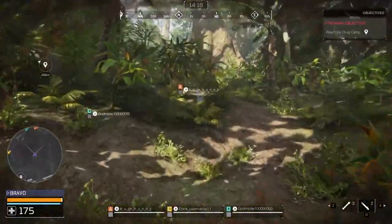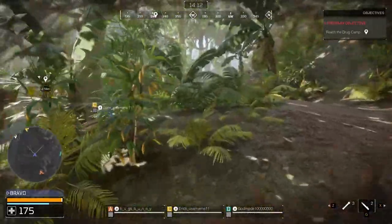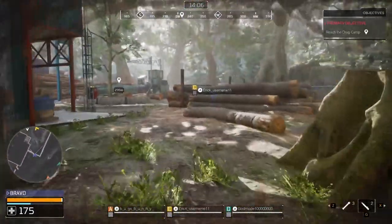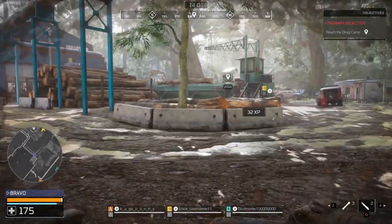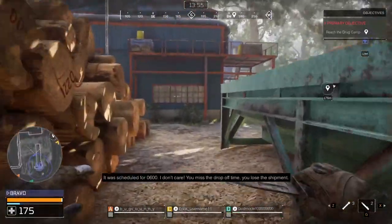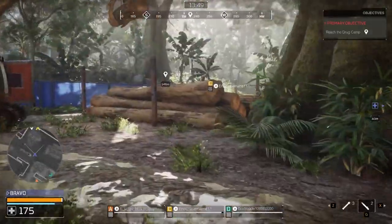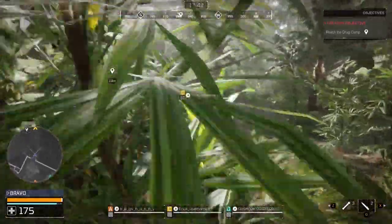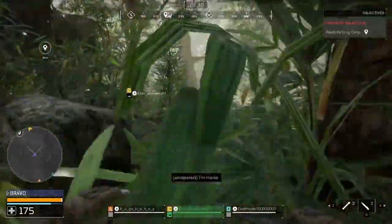We can hear the Predator, so here I'm going to wait for my teammates because I don't want to get picked off really easily — that would put us at a big disadvantage. Whenever you see these alarms, we're going to break them so the AI and the Predator can't use the alarm system. Whenever we find some first aid or ammo crates, we're going to want to ping it out because it will appear on our map. We're going to stick with the guy at the front and move towards the objective.